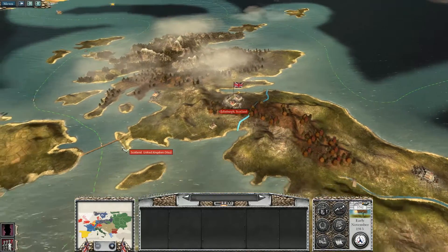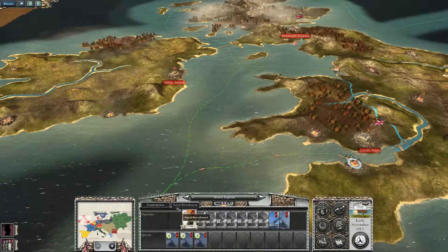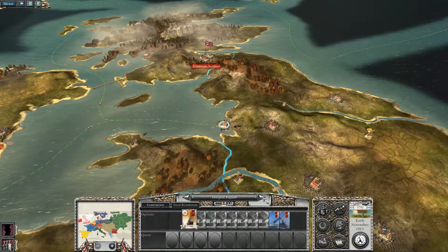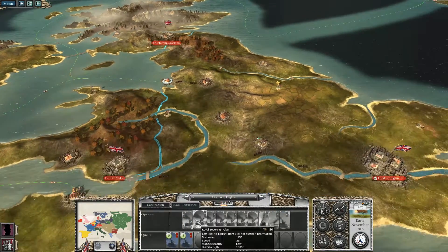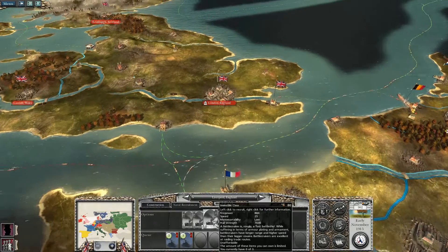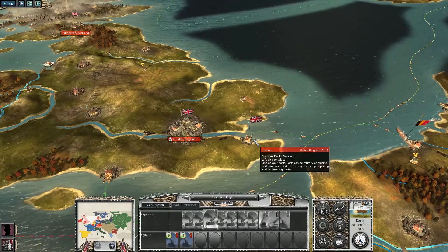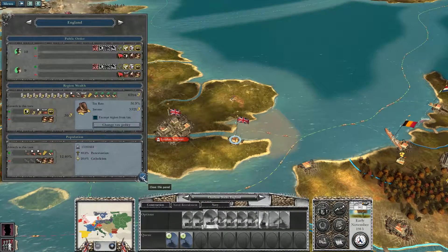I've got another port somewhere — I know I do. There we go, and that's all I can afford. Let's see — I like the Invincible class. 23,275. It's absolutely ridiculous.